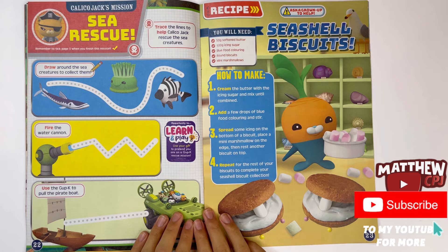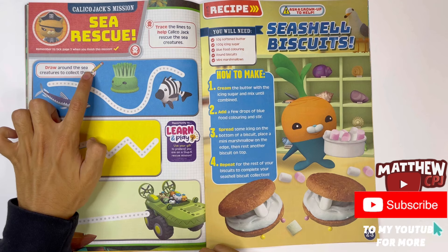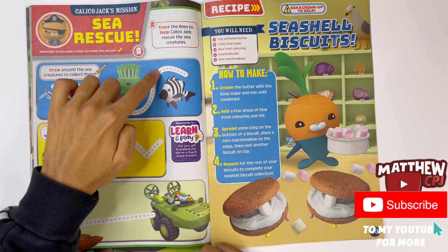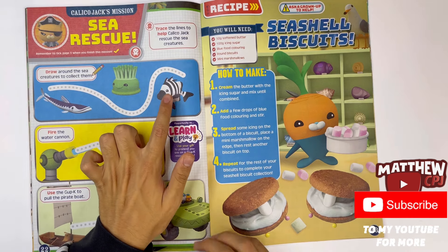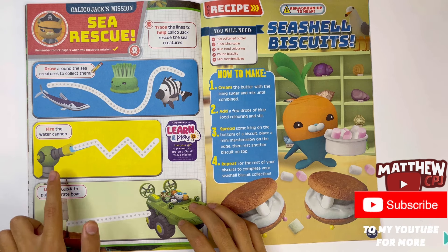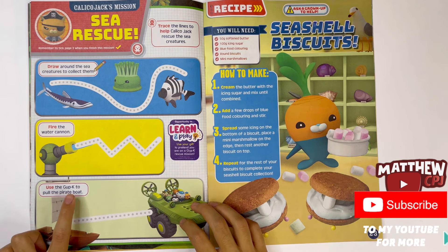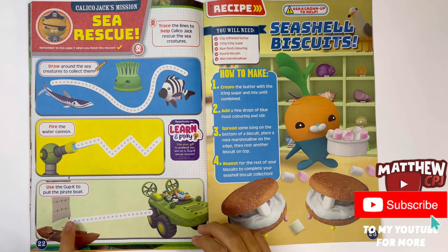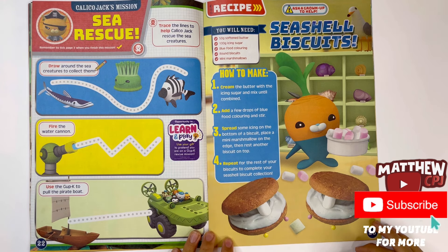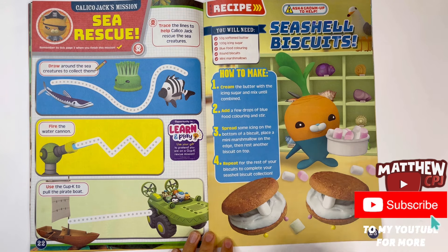Calico Jack's mission. Sea rescue. Trace the lines to help Calico Jack rescue the sea creatures. Draw around the sea creatures to collect them. So this fish here is called a Barracuda, and here we have a green enemy, and this looks like a zebrafish because it's got black stripes like a zebra. Fire the water cannon - let's trace this trail here like it goes in a zigzag. Use the Gup K to pull the pirate ship. Recipe - seashell biscuits. You can make these biscuits, add some icing inside and a little bit of marshmallows.